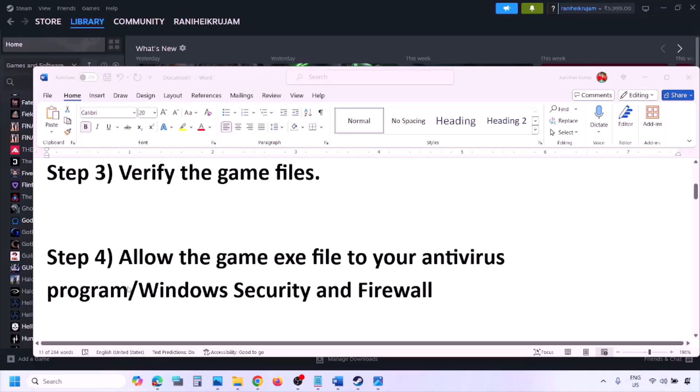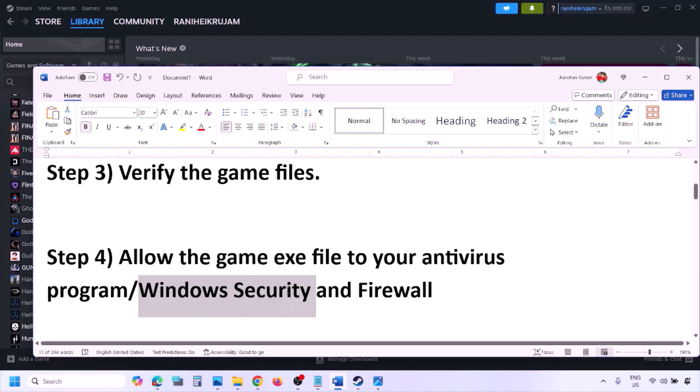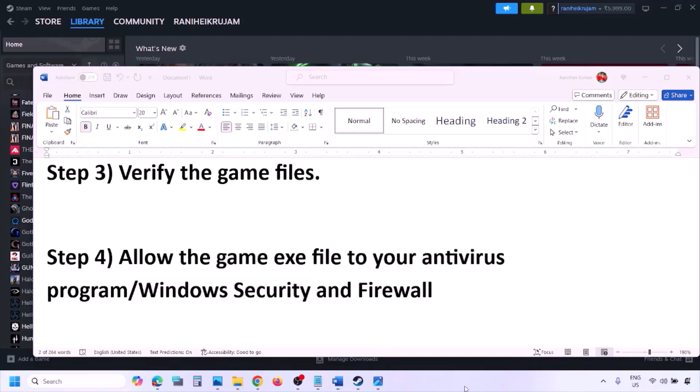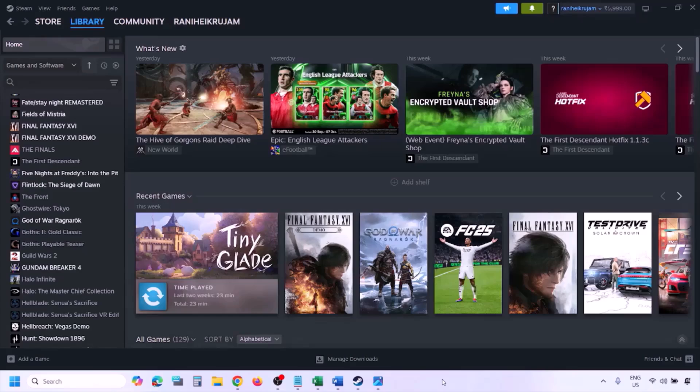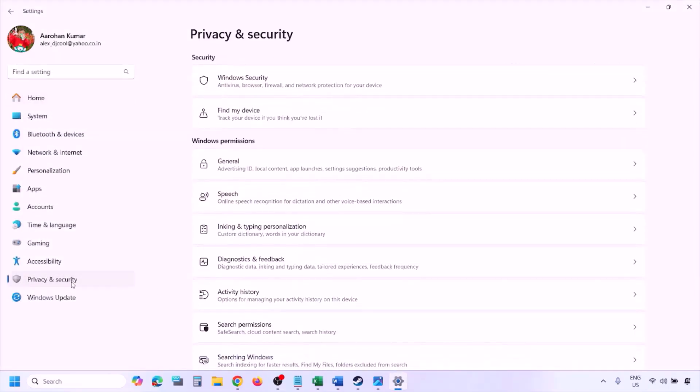The next step is to allow the game exe file in your antivirus program. If you have a third-party antivirus like Avast, Norton, Bitdefender, McAfee, or any other antivirus, make sure you allow the game exe file. If you're using Windows Security, allow the game exe file in Windows Security. Open Windows Settings and go to Privacy and Security (Windows 11) or Update and Security (Windows 10), then click on Windows Security.